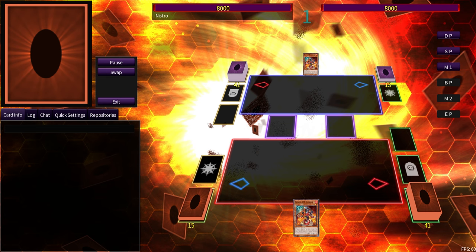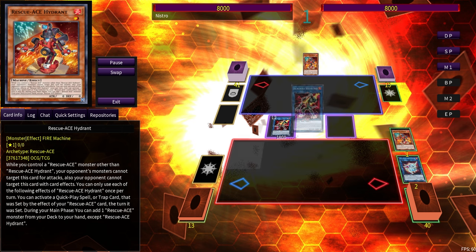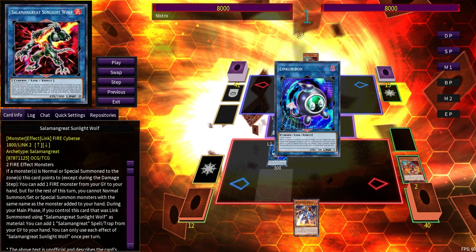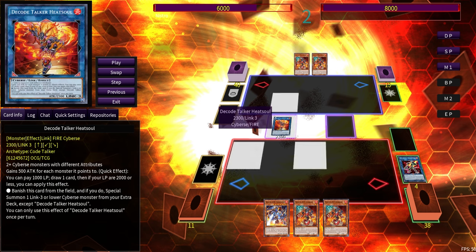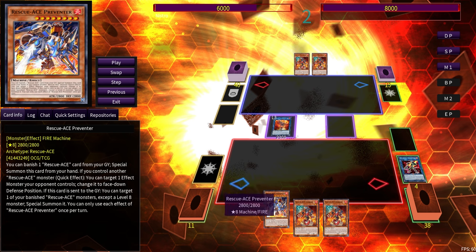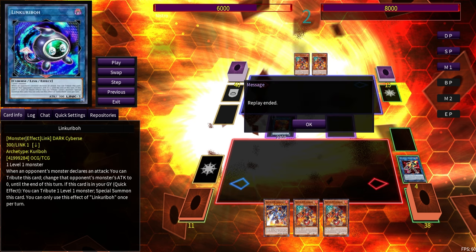Now we're going into the Heat Soul combos. This is what happens if you just get Hydrant by itself. When you get Hydrant by itself, you could go Binary Sorceress into Linkaribo, but it's better to get Sunlight Wolf just for the follow-up, because Sunlight Wolf gets to add back your Preventer for next turn. And you have Heat Soul, which basically reads: pay 2,000 draw 2. One during your turn, one during your opponent's turn — since this was made all off of one card, you'll have six cards in hand during your turn.